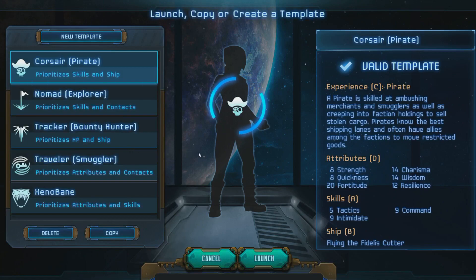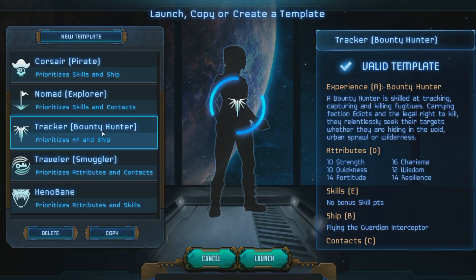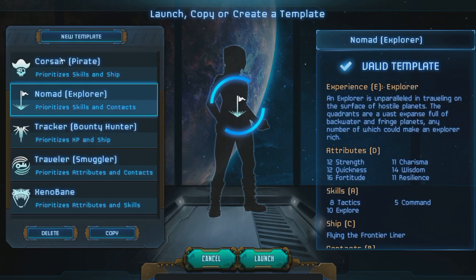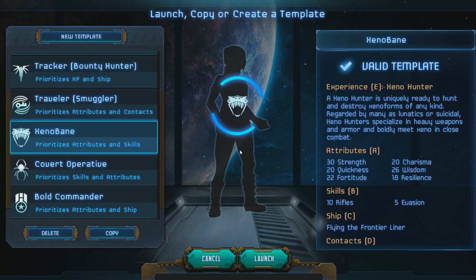Alright, let's start a new game. When you start this game, you have to create a template or pick one of the existing ones. At the start, the Corsair, Nomad, Tracker, and Traveler will be available to play. These are templates the developers made — they feature C-class, D-class, or B-class ships and are pretty straightforward. I've already made a few templates myself, but we'll still make a new one so you can see the process.